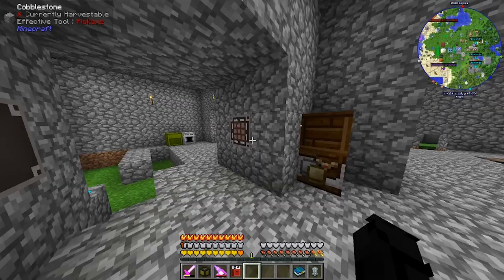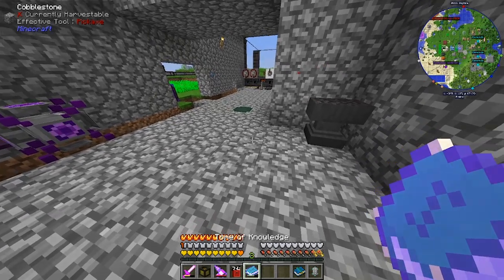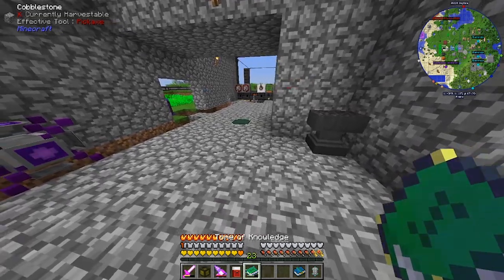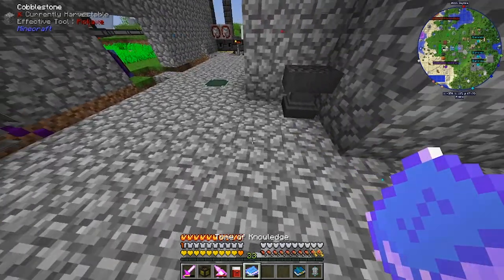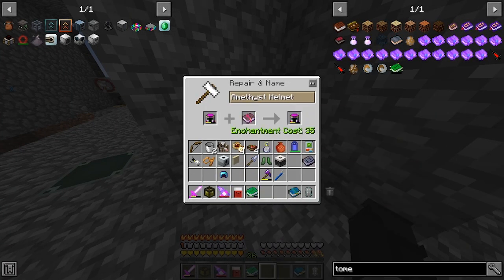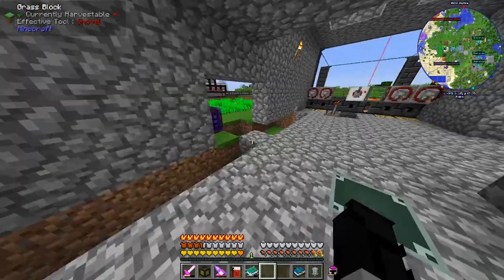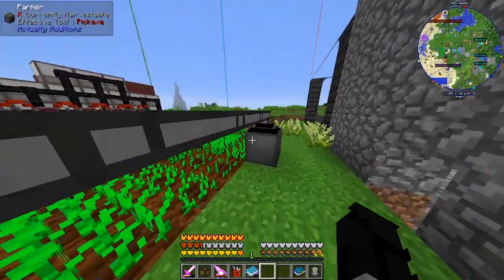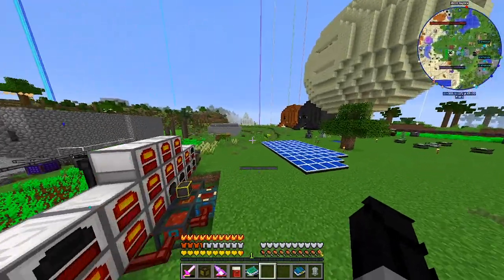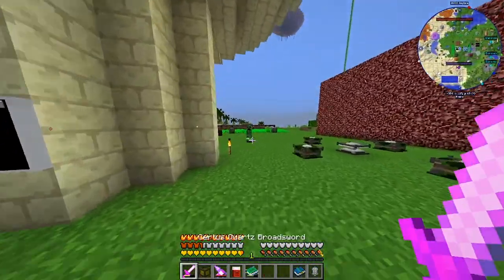Aqua Affinity 10 — we should be able to put that on our helmet. We're going to need 35 levels again. Charging up, charging up our levels — shift right-clicking — 35, 36, give or take. Aqua Affinity — hell yeah! That lets us mine underwater a lot easier, I think. Now water is pretty far away...